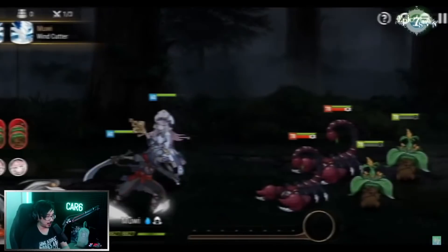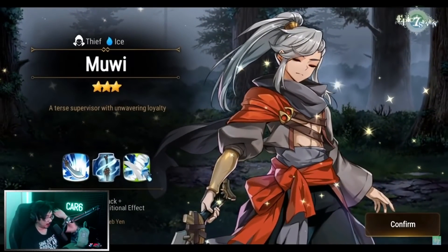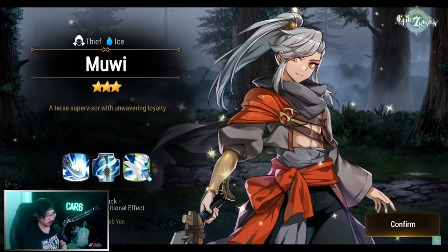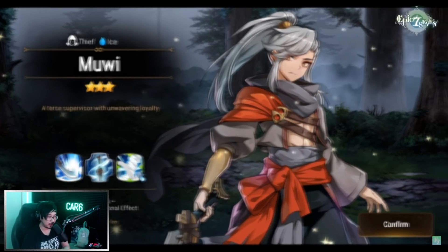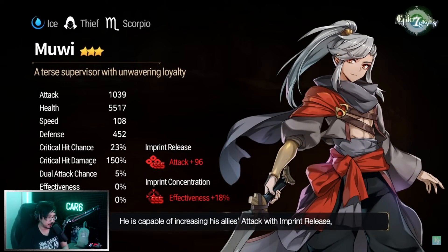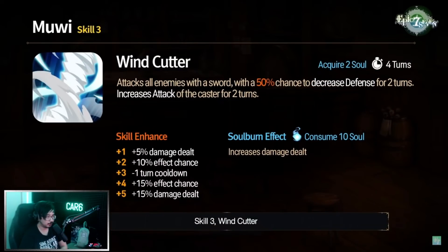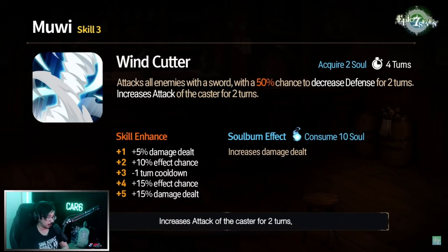Next we have the ice thief, Mui. He looks really cool and sounds very husbando-like. Imprint concentration is effectiveness, which is actually really nice since you'll get a lot of copies. Skill 3, Wind Cutter: 75% chance to defense break for two turns, AoE, and self-attack up — very strong skill 3 for a three-star. Soul burn adds extra damage dealt, which is always nice.